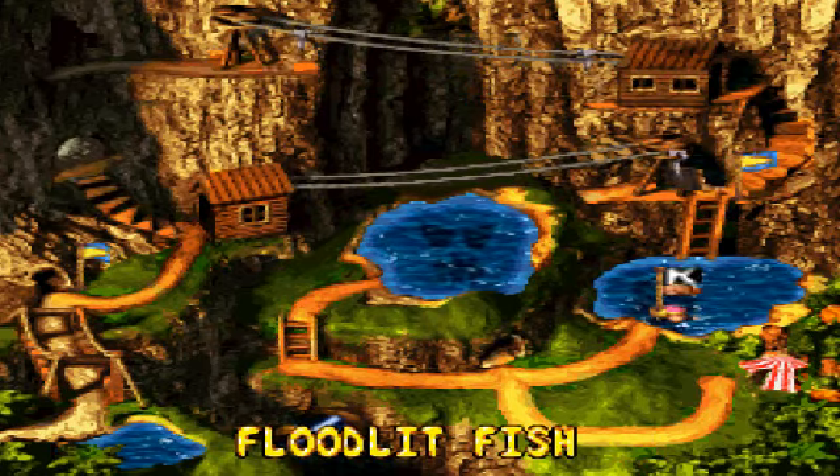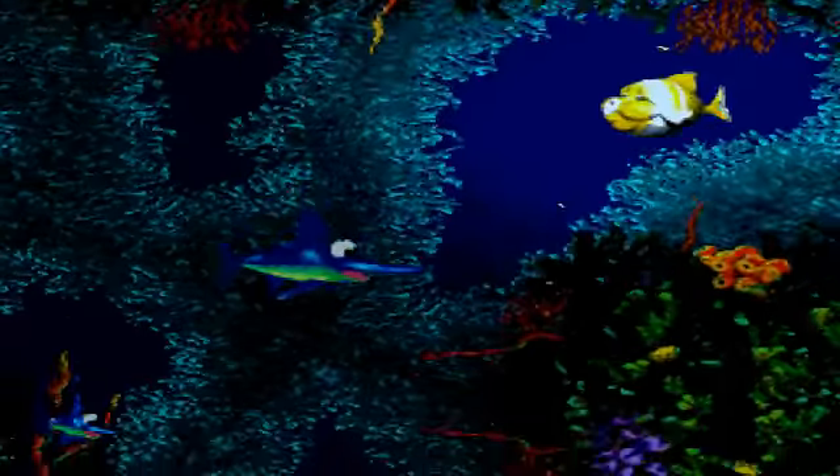Anyway, we're going on to Floodlit Fish. Swimming level, I think — this is the second to the last swimming level. It is dark. Very dark. You can still somewhat see. There's a fish up there, and an engard right here. So if we go up here and stab that fish, we get some light.